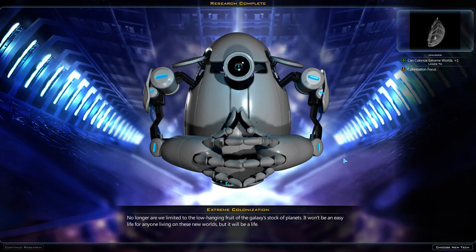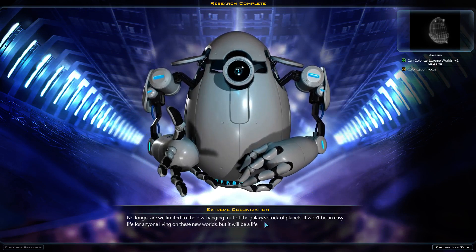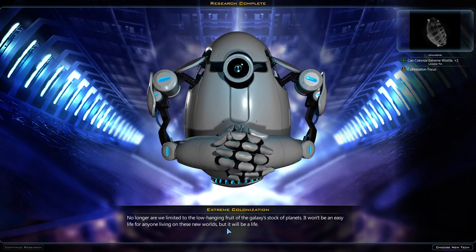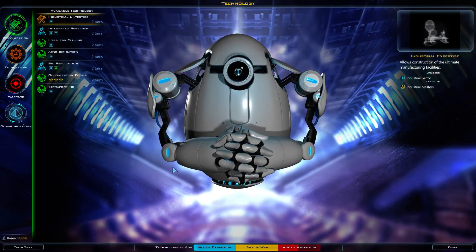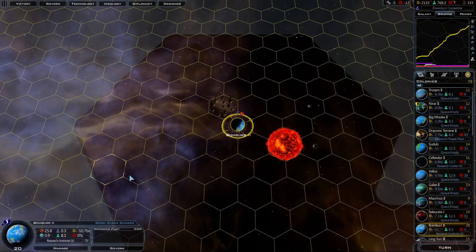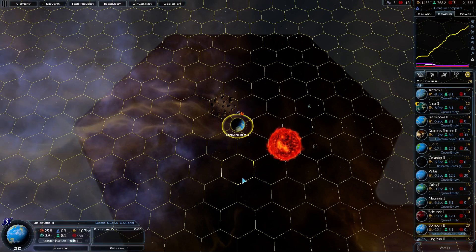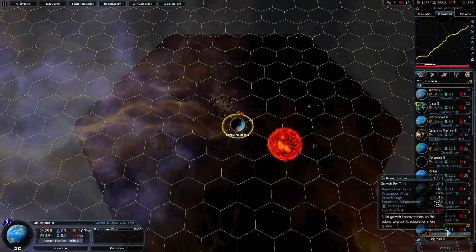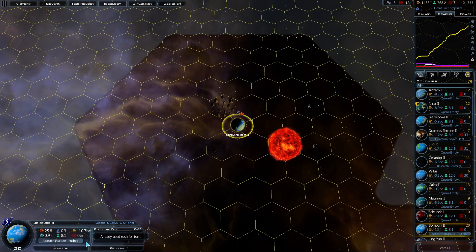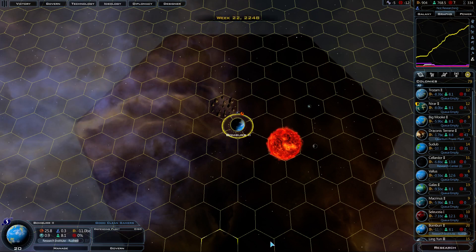Extreme colonization: no longer are we limited to the low-hanging fruit of the galaxy's stock of planets. It won't be an easy life for anyone living on these new worlds, but it will be a life. Do we have any other one-turns? We have some one-turns down here. We're closing in fast. I think we bought that one early enough — it should be available to buy again at the beginning of the next turn. Just keeps going up and up and up.